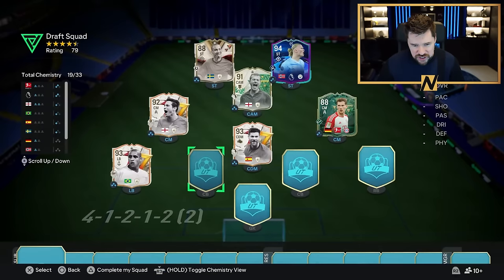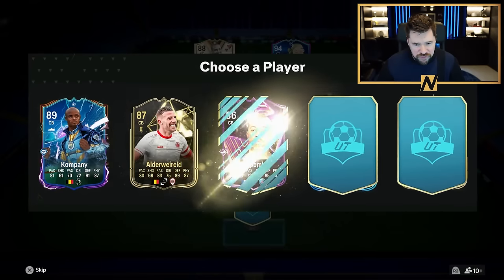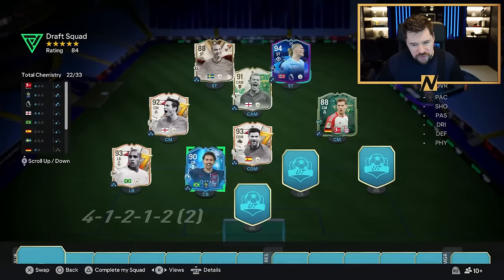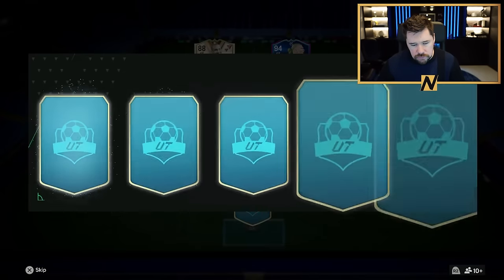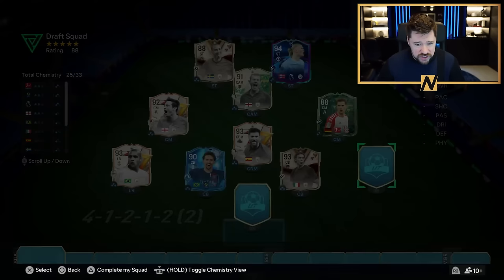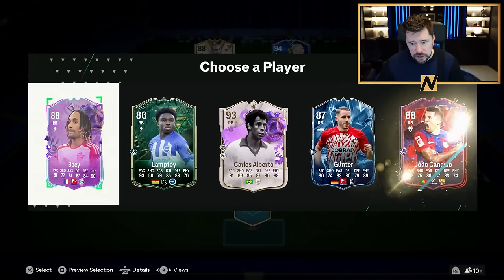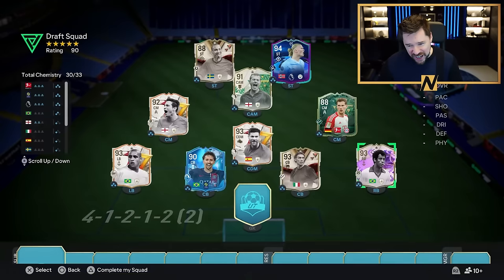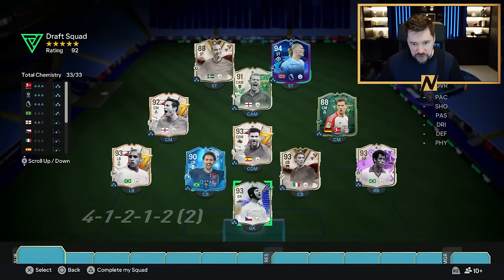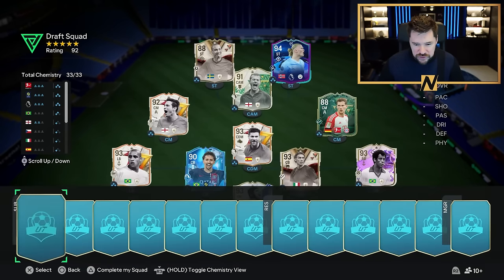We will take Marquinhos over Vincent Kompany. We'll definitely go for a 93 Maldini as well - on a Hunter is fine, he's already got a lot of defense. We just had two of the deadest drafts in a row and now we've got this? It's amazing. We have got eight icons in the first 11. Okay, Shearer and Larsson aren't the best, but that back line is phenomenal.